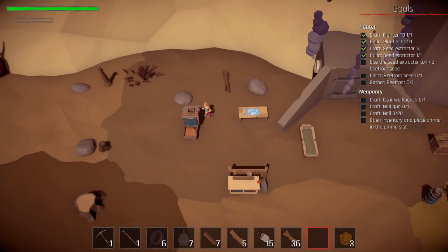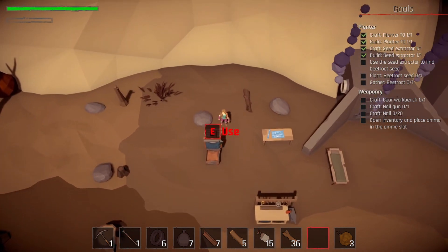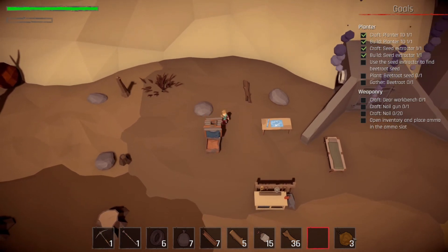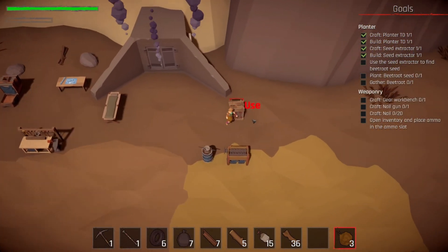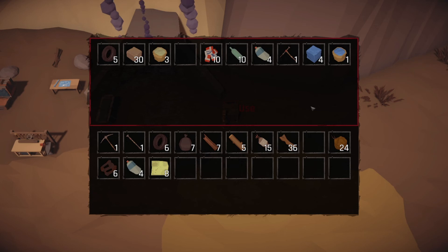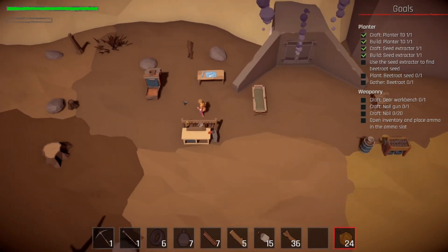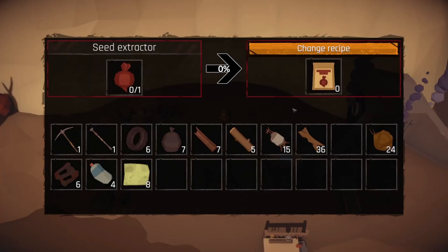Let's put the seed extractor there. How do we use it? Use a seed extractor to find beetroot seeds — but how? I think it was junk organic that we were putting through it last time. There we go — beetroot seeds!